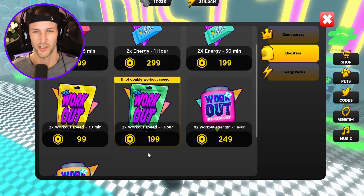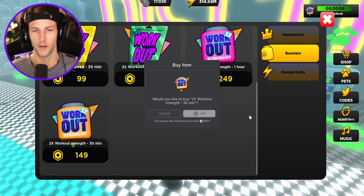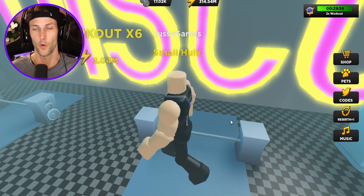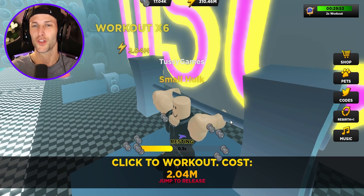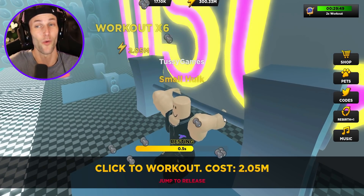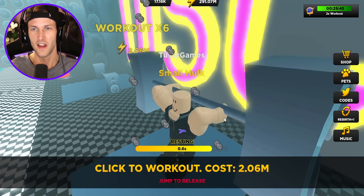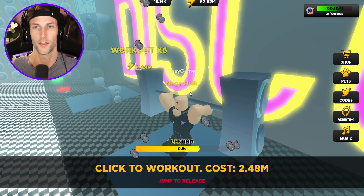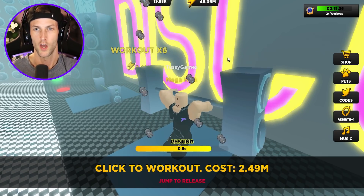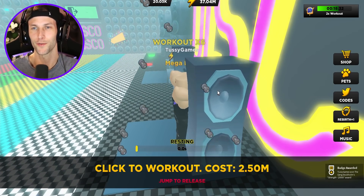I think it's about time that we go work out one last time. Hopefully 314 million energy will give us at least 3,000 strength, you guys. But I think I'm going to need a little boost here — we need two times workout strength, so we're going to buy that and hit the weights. We need 3,000 more strength to teleport to the next area. I don't know if 300 million energy is going to be enough, but it'll get us very, very close. You guys, look how close we are — we only need five more squats. Three, two, one — yes! We hit 20,000 strength!